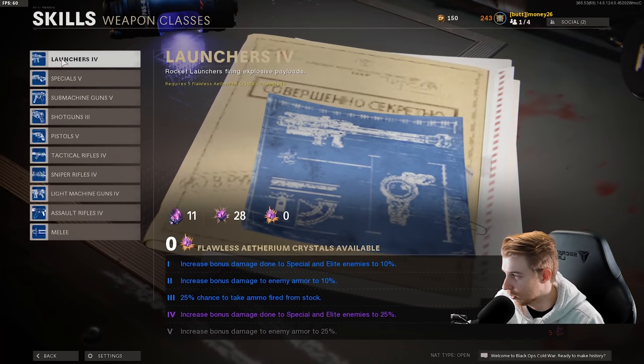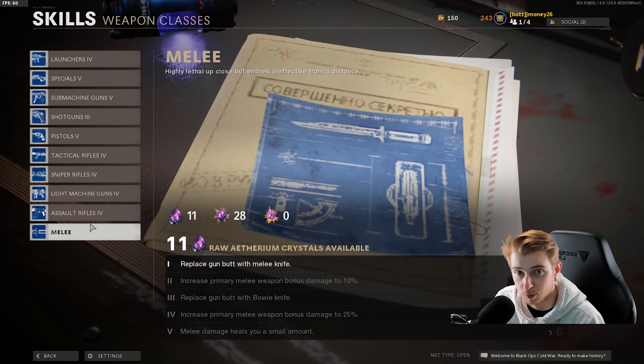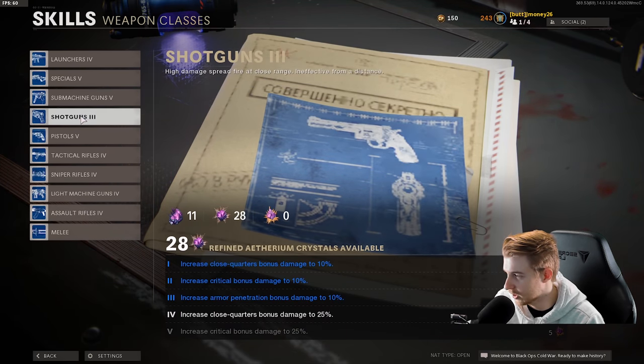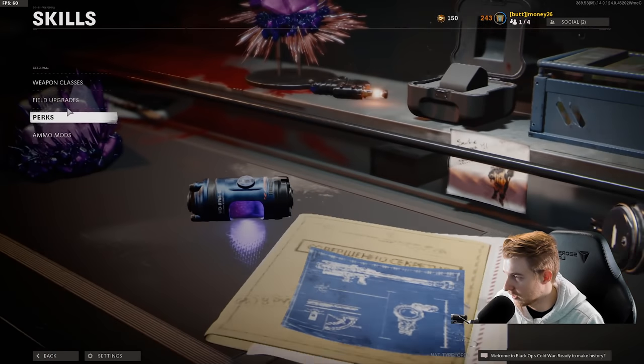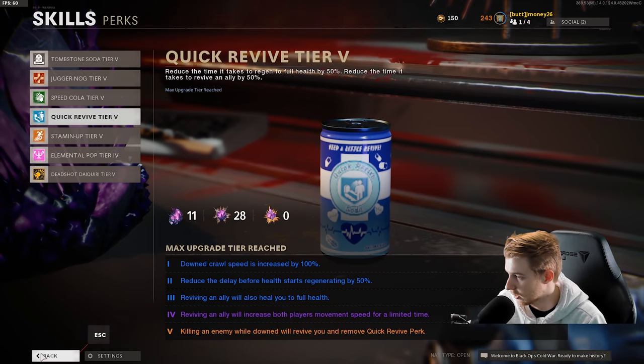Really quick, our skills — our weapon classes, we have everything really ranked up. I'm still saving melee for when we do the launchers. We can upgrade shotguns, but we already have those done, so there's no need. We have everything up to four that we need, a lot of things up to five.